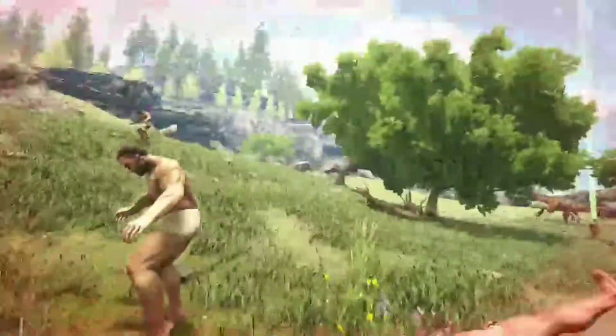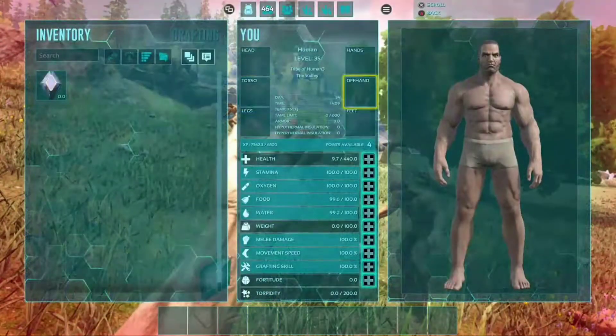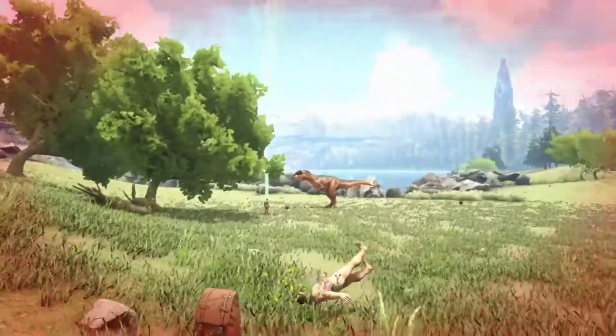Alright guys, we've done it. A little trial and error, but we've done it. 440 health — you can fall from skybox and survive. No more, no less, and you'll be just fine. Who needs a parachute?